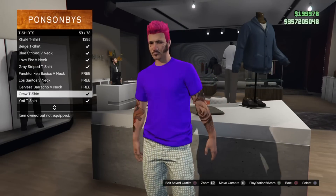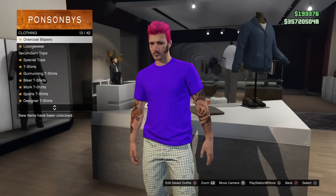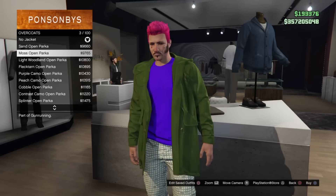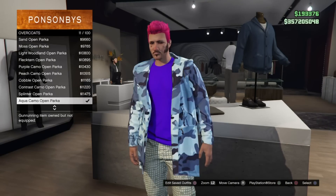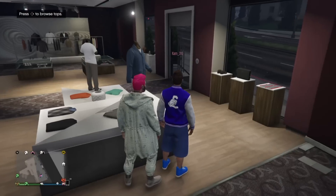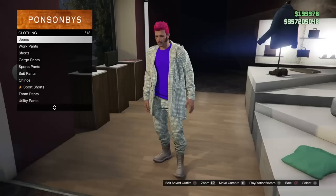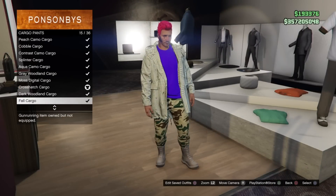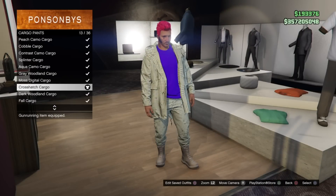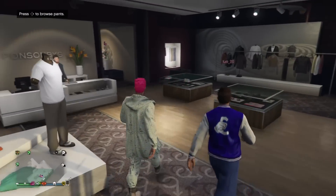Once you guys have that crew t-shirt on, you're going to want to stay in here, go to overcoats, and find any overcoat that you actually like — like the one I'm using in this video. Then once you guys have gotten that overcoat, come over to the pants and get any cargo pants you want; I'm using the crosshatch cargo ones.